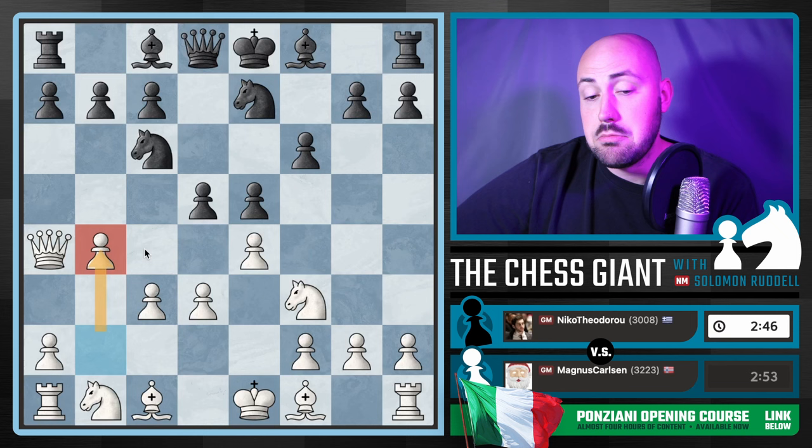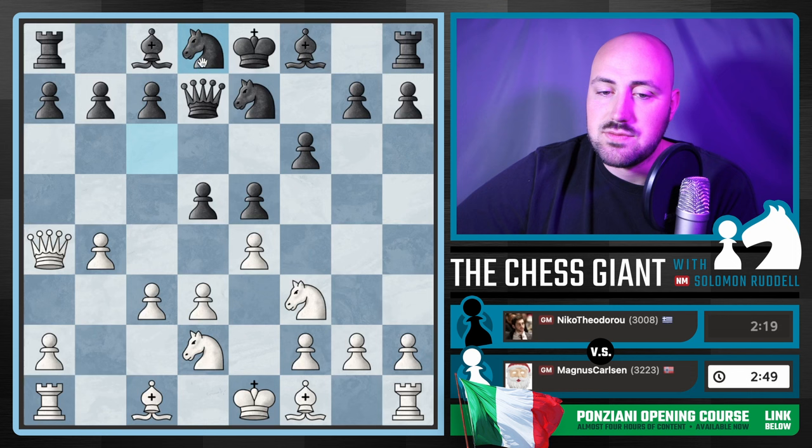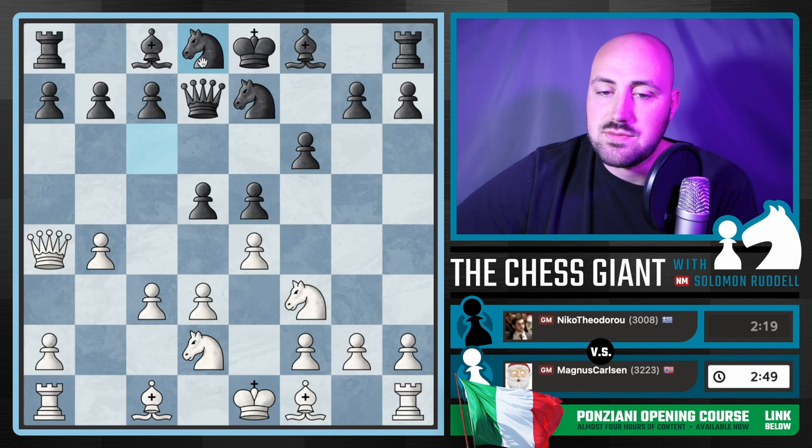Knight E7 is played. Here we have B4 — not the only move White could play here, but it's solid. White's just making some space. Queen D7. And here we have Magnus playing Knight D2. Knight D8 is played. I mean, this is some 3000-level stuff here.